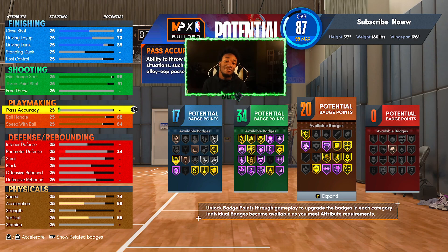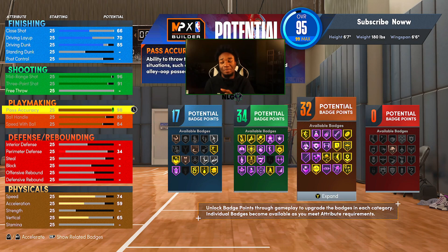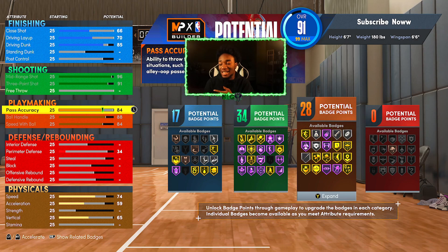LaMelo is definitely a pass-first guard, but this is a little bit of a sacrifice. In my opinion, I would honestly make the pass like a 90, or maybe honestly in the 70 range — but 85 is perfect because you get Gold Bullet Passer. LaMelo's not Magic yet, let him get some time. But if you really wanted to, you can get 98 for Hall of Fame Bullet Passer — it will be a sacrifice. You'd probably have to take down the mid-range since you're already at 95 overall. It's between Hall of Fame Bullet and Hall of Fame Hot Zone. I'm going to have to go with an 85 pass — I need to save my overall.